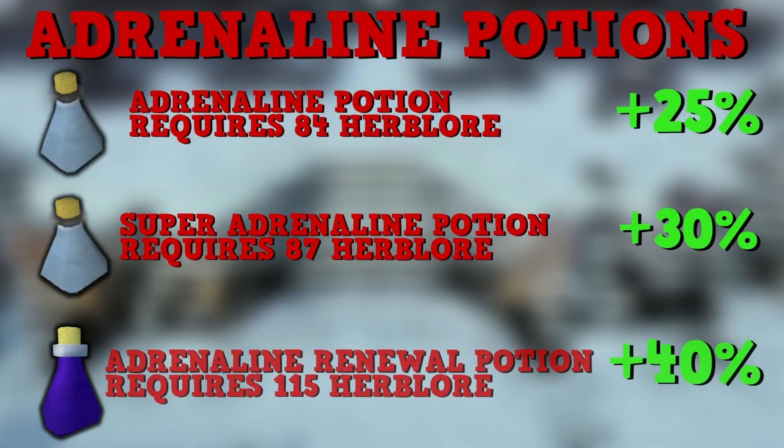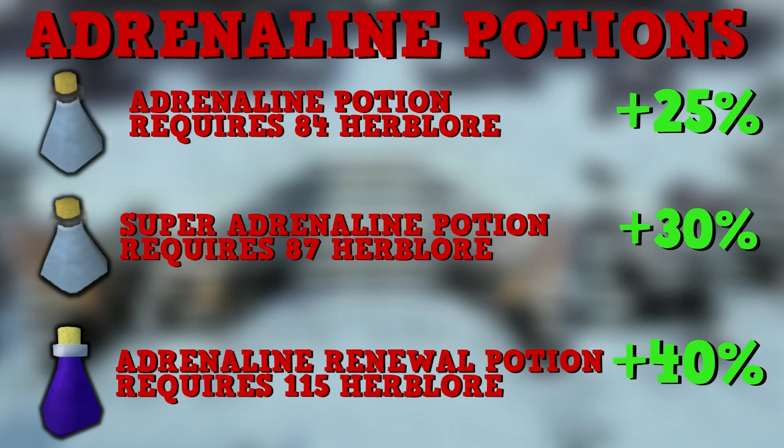The first way to raise your DPS is to use adrenaline potions — a must-have for every style. We have the normal adrenaline potion requiring 84 Herblore, restoring 25% adrenaline per dose instantly; the super adrenaline potion requiring level 87 Herblore, restoring 30% per dose; and finally the adrenaline renewal potion, which restores 40% adrenaline over 6 seconds and requires 115 Herblore. That's the one I use for all high-level PVM — having any adrenaline potion to use immediately after an ultimate is extremely important.